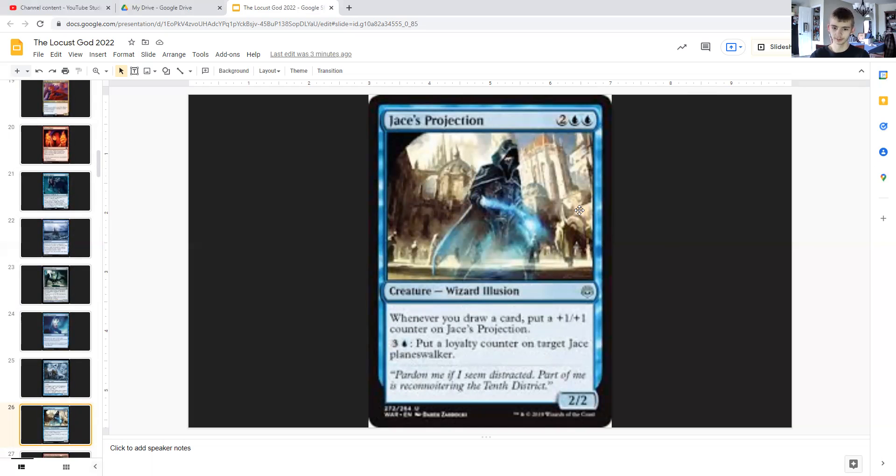Jace's Projection: for two generic and double blue, it's a wizard illusion, 2/2. Whenever you draw a card, it puts a +1/+1 counter on itself. And for three generic and a blue, you can put a loyalty counter on target Jace planeswalker.